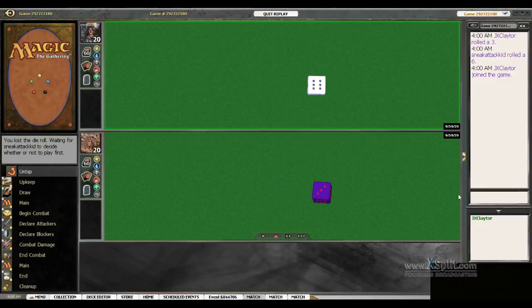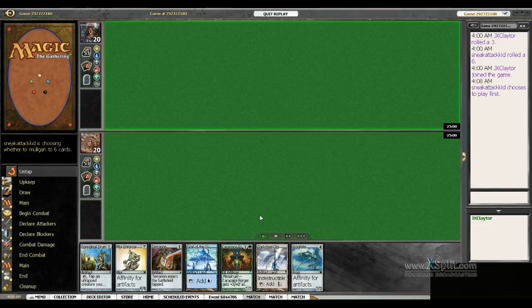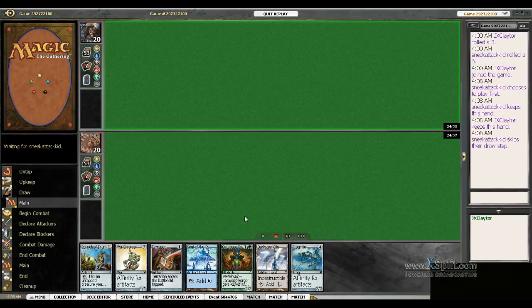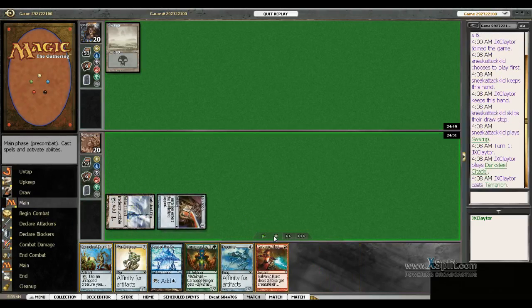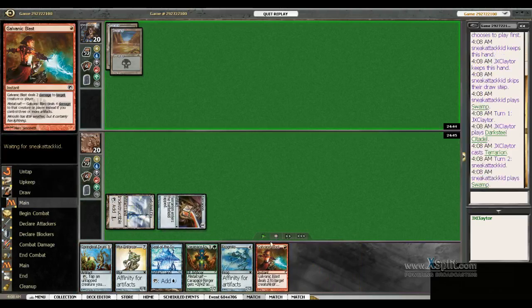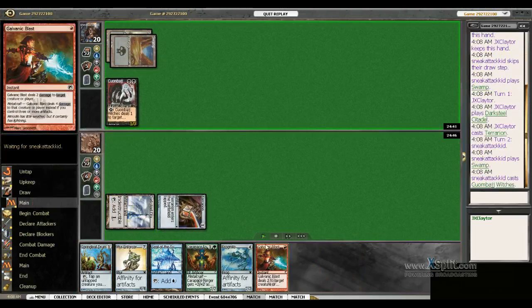We're in round 4 of our Pauper Daily event here on PureMTGO.com. We're currently 3-0 and I'm playing Affinity. We have lost the die roll — sad face. This is a keepable hand, and we're going to get out a fast Frogmite and a fast Carapace Forger.